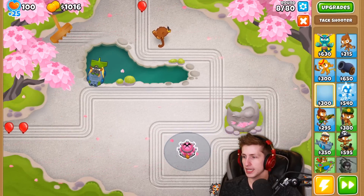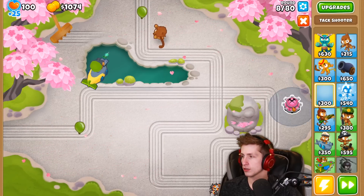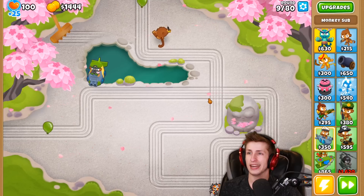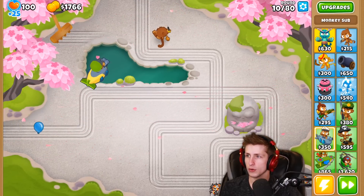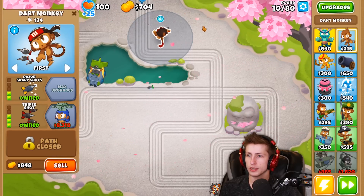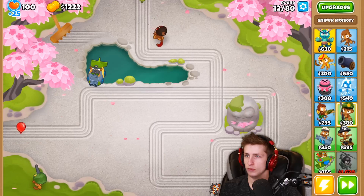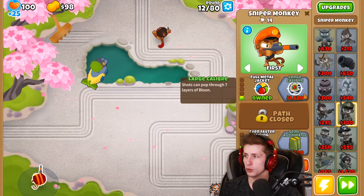Eventually I want to get the tack zone and put it right there — that's going to be really nice. Triple guns could be nice but right now we can't hit lead balloons, though they don't show up for a bit so we should be okay. Let's get a triple dart monkey, and then let's put a sniper monkey down here.